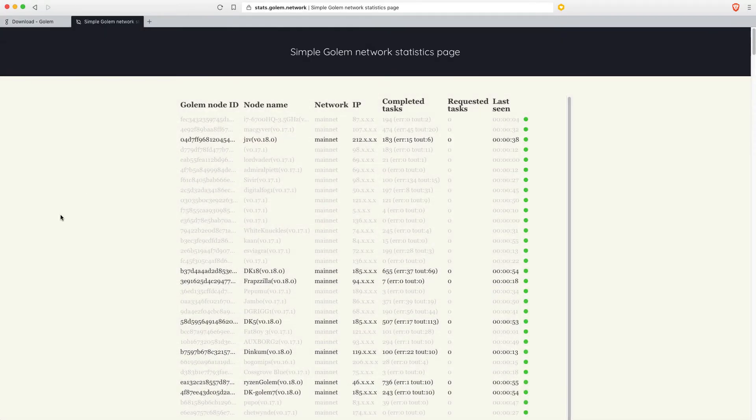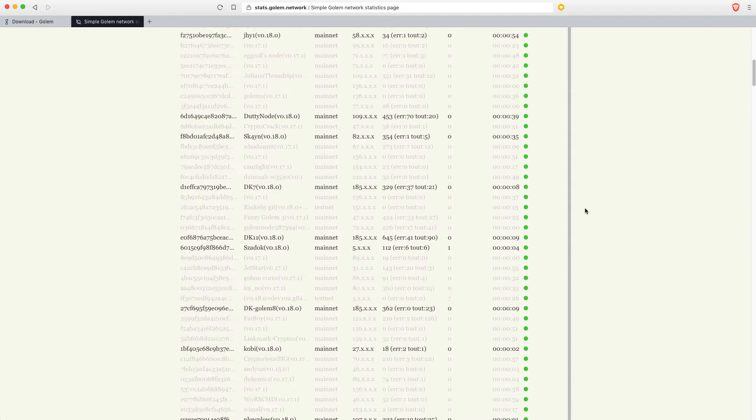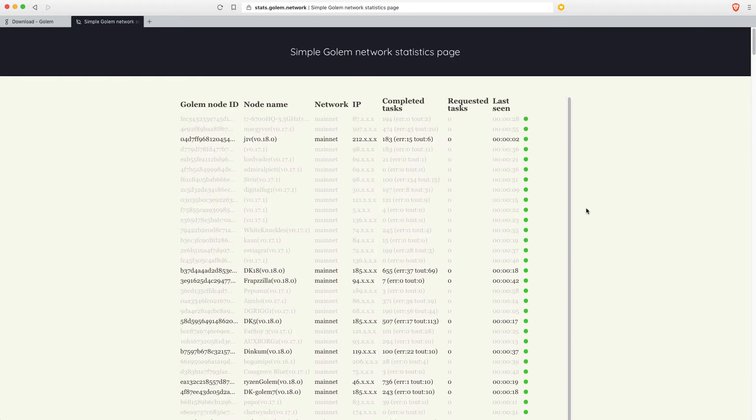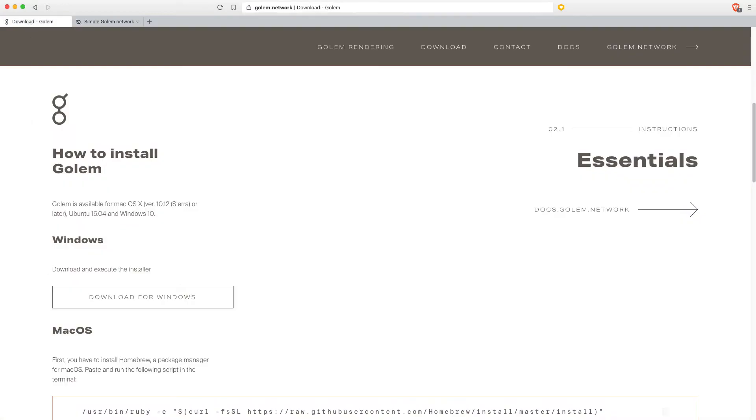If we look at the stats page on the Golem network — I'll put all the links to these pages below — you can see that some people have upgraded to the new version 0.18.0, but there are still a load of people on version 0.17.1. It was only released yesterday, 18.0, so not everybody will be on the new version yet, but I did upgrade yesterday. Anyway, let's jump over to the stats.